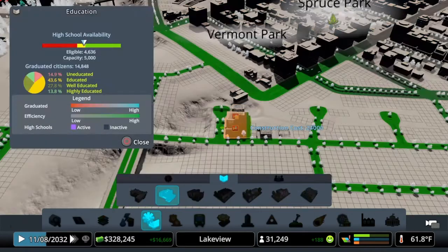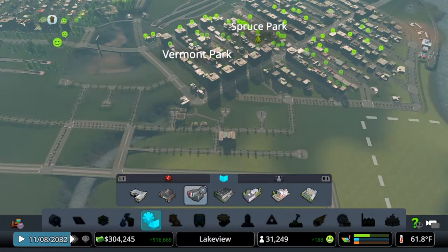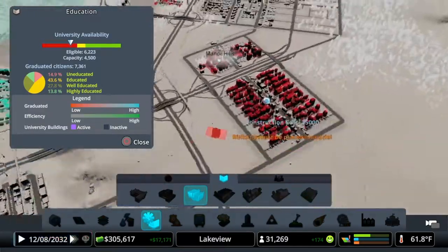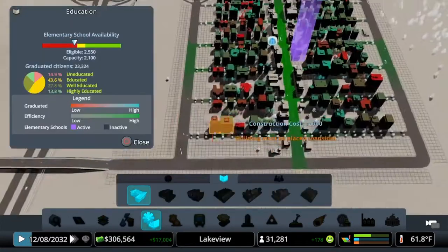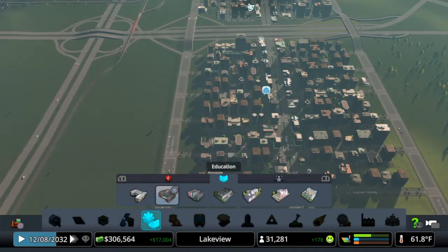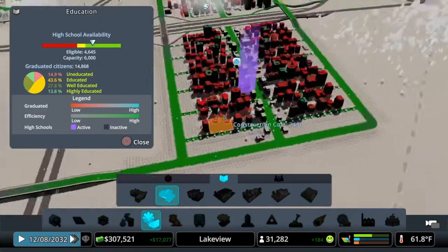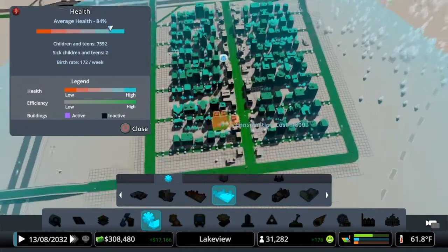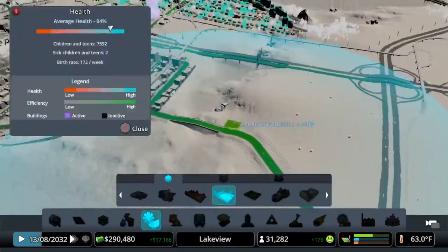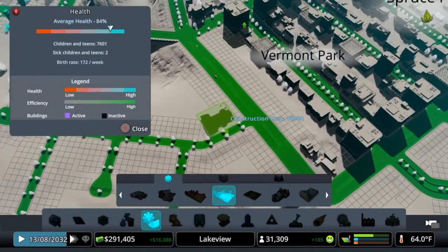Let's get them a high school too — we'll put the high school right there. Do we have a university? We have one university here. Let's see what these guys have — they have two elementaries... no, wrong one, they have two high schools but it says they need more. So what we need to do over here is add child health care, which starts the student off to be a really smart person. Let's put one of those over here too, maybe right over here.